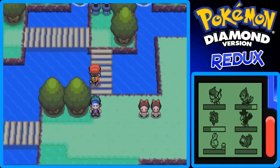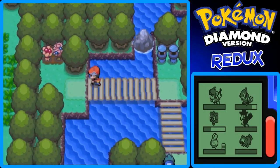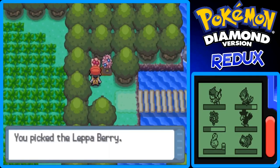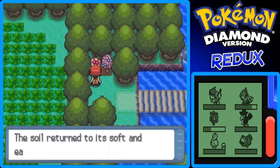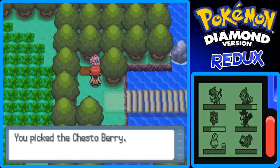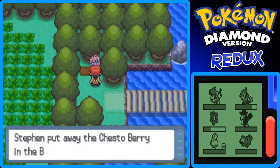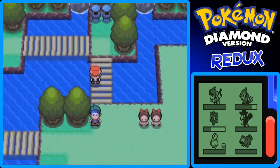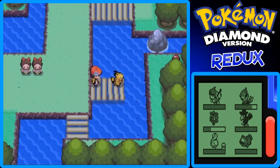Let's switch with Inferno. Let's go pick some berries real quick — I think there's berries up here. Yeah, Pecha Berry, a lot of berries, and I think Cheri Berries. Actually I think I'm wrong with the second berry. Let's talk to this Pikachu!